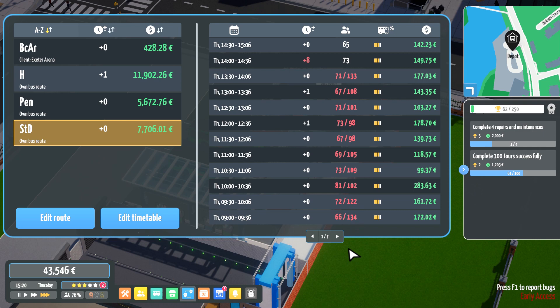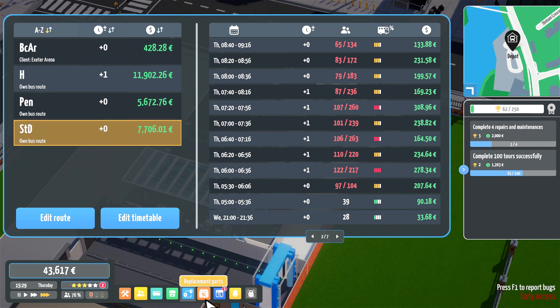Let's check up on our routes again — H buses are still very heavily loaded through most of the day. It's probably time I started buying bigger buses. Pennsylvania is struggling and so is the arena route. Let's look at what buses we could add to our fleet: we have an Urban E12 with 85 passengers and 39 seats, or an Intercity LE with 94 passengers and 49 seats.